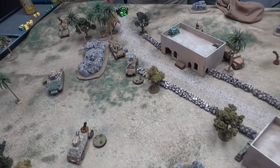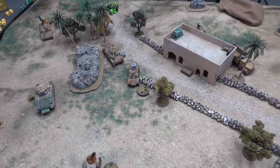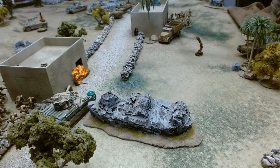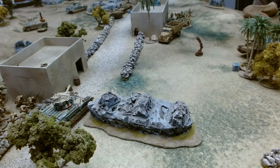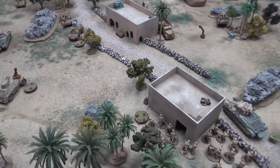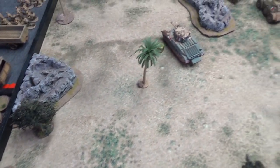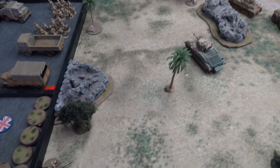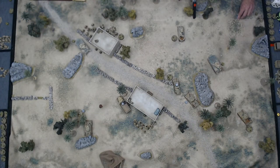The India Pattern Carrier goes down. The Elefantino fires at the Matilda, needing a five — it's a one. Gets hot! Then Steve's conversation drifts to the Doom of Malan'tai, a Tyranid boss from 40K. My AT rifle repositions back a couple inches to clear the Matilda and get a shot on the armored car, needing a seven — close, but a miss.